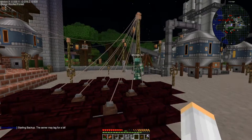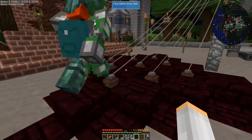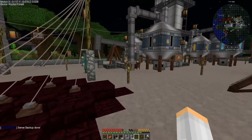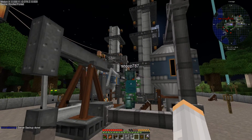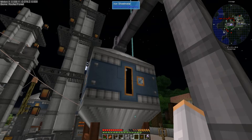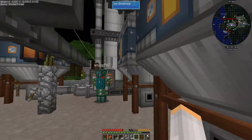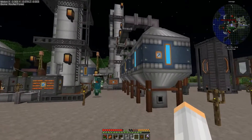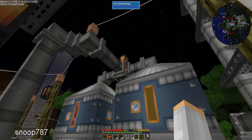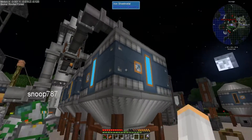So here we've got a whole bunch of water and lava alternating thermal electric generators, generating about three or four hundred RF per tick, which is not bad. That's been powering the pump jack. Our oil distillery process is full — the distiller is full, it's got a whole thing of naphtha, the naphtha tank is full, the diesel is full. I have fluid filters and routers here to route and split the different inputs.